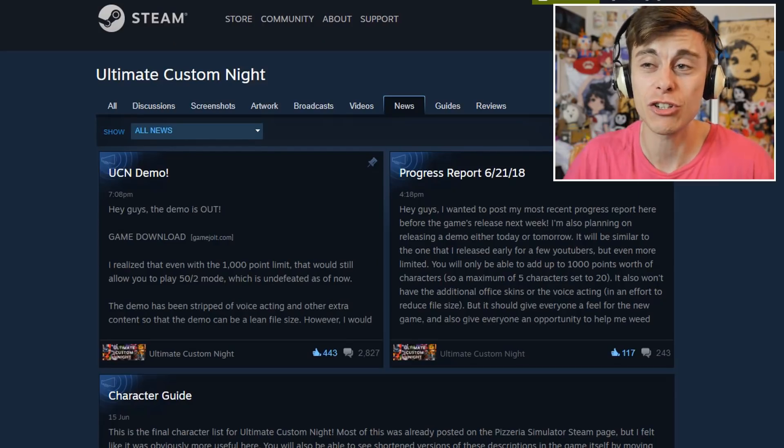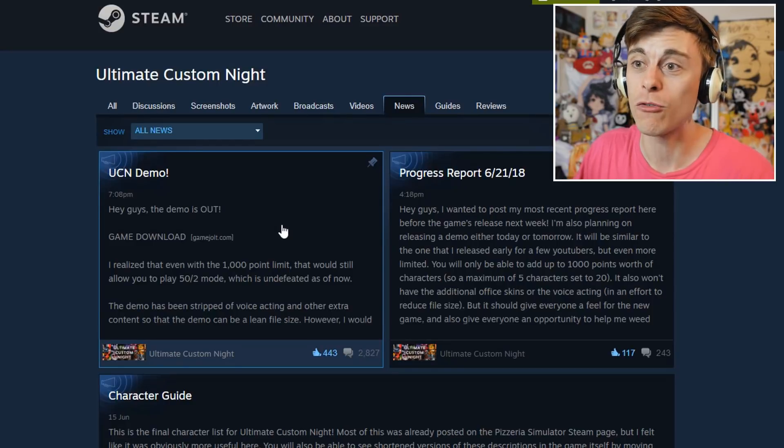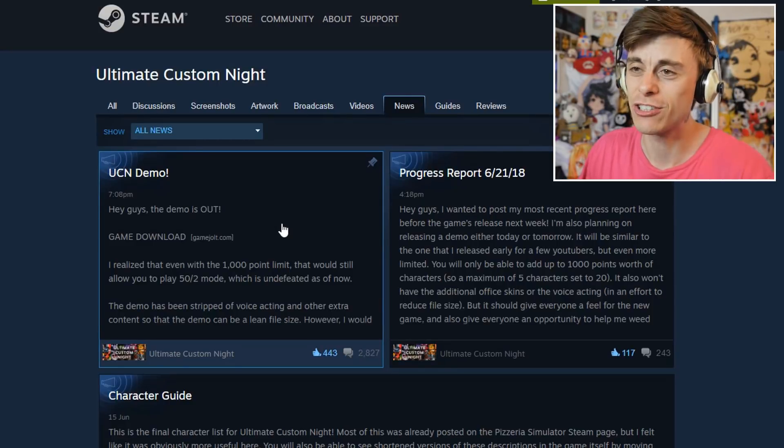Well, I'm setting them all to 20. I really can't believe it, guys. Once I heard this news, I was seriously jumping for joy. This is absolutely insane. We are actually going to be able to get our hands on the Ultimate Custom Night early. Because we can download the demo right here, right now. Thanks to the legend, Scott himself.